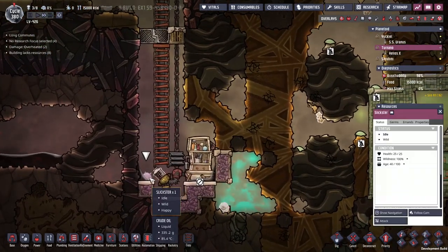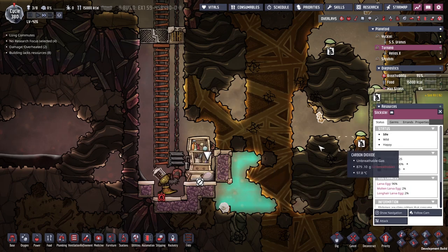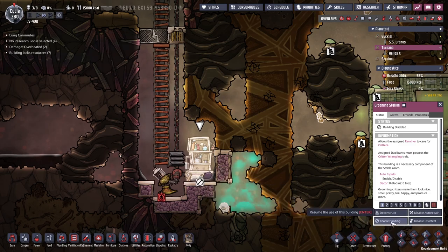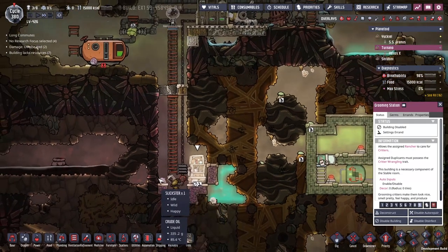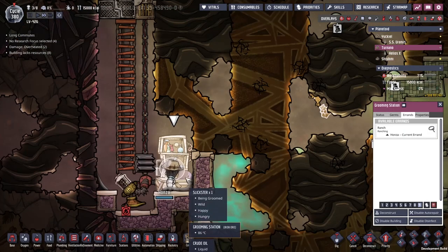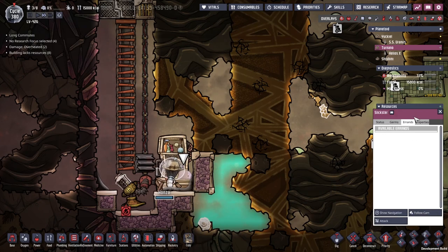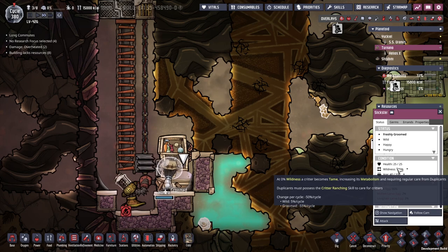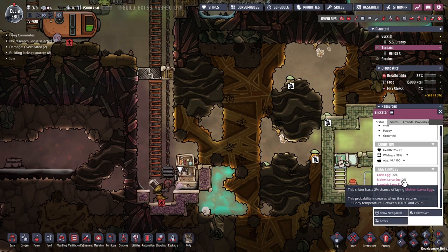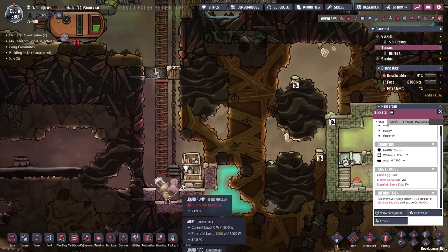We've got my Slickster. This guy's been living his own happy little life down here, fully wild, because we can't get the rancher down here — it's nearly 100 degrees C. That's right. We did all of this just so we could start getting our Slickster ranch on the way. With Honza now down here stroking the Slickster, we should be able to get a little bit of the wildness coming down. We are losing 55% of that wildness per cycle. In two cycles we're going to have a fully tame creature — because tame creatures make more eggs, and I want a lot of these Slicksters.